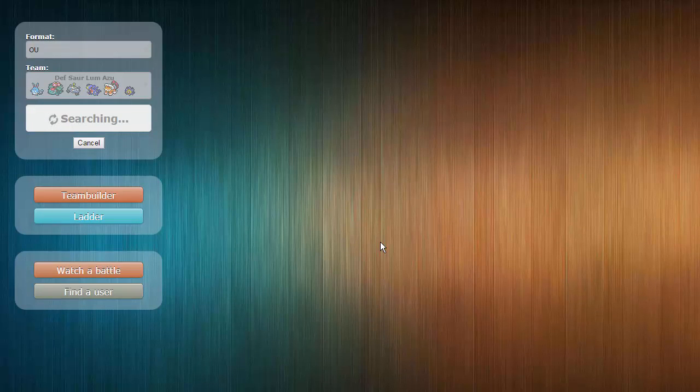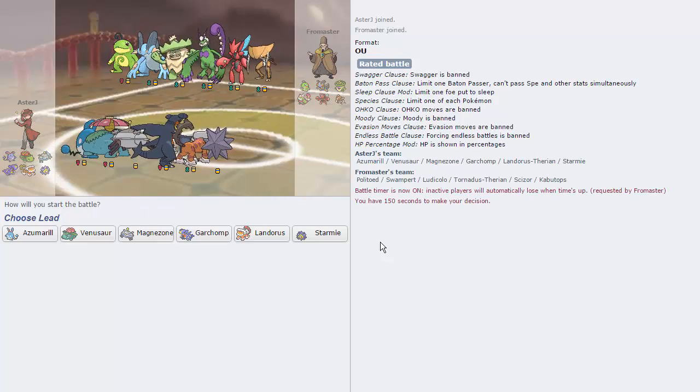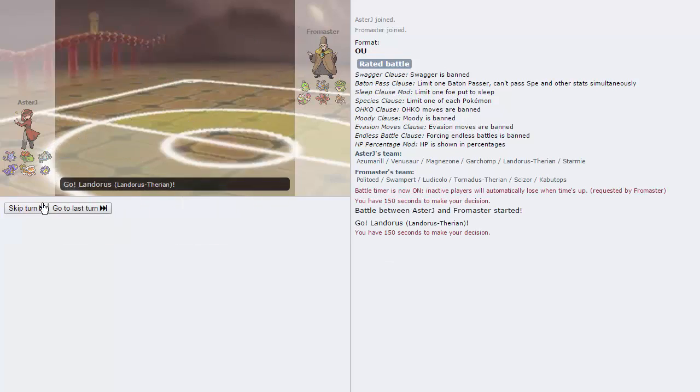I should have dropped a GG for him in the chat — I'm not used to it, I'm used to going through games really quickly. But we actually get a rain team on this one. This is a pretty threatening rain team. You don't often see Ludicolo, but if it's Swift Swim it can actually do a lot of damage to my team. Azu can't take Giga Drains, neither can Starmie, so a little bit scary. I'm going to have to deal with the Swampert before I can do anything else, and even then my Magnezone doesn't outspeed his Kabutops even outside of rain.